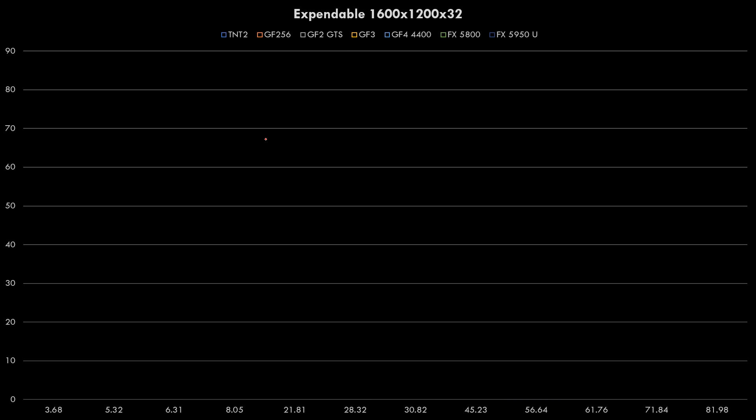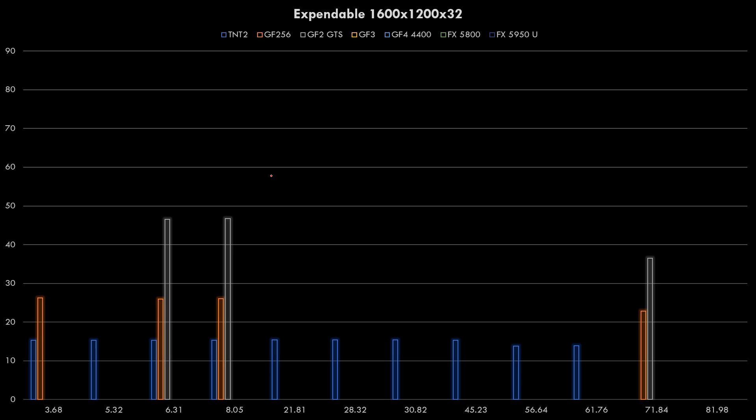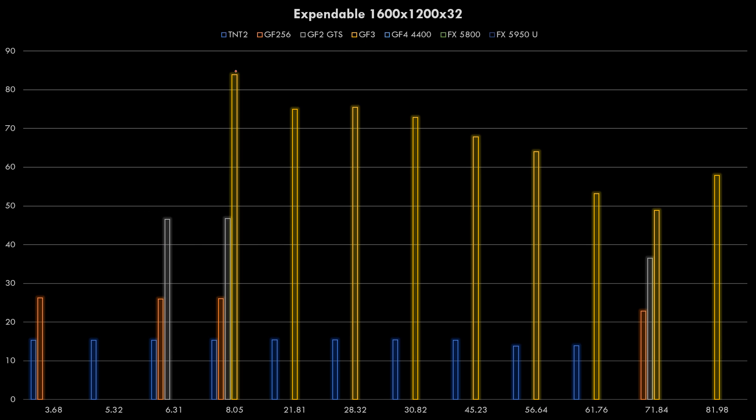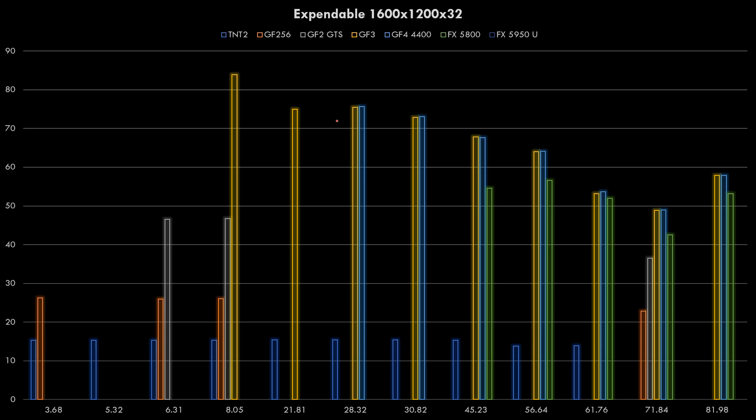Ramping up to 1600x1200, the TNT2 really struggles - the resolution is just way beyond what it can do. The GeForce 256 and GeForce 2 GTS show lots of bugs and didn't display 1600x1200 correctly, though the GeForce 2 GTS gets fairly decent performance. The GeForce 3 is very strong in this game starting with the 805 driver. The GeForce 4, because it uses a newer driver, starts off with lower performance, and the FX5800 and 5950 remain behind the other cards.